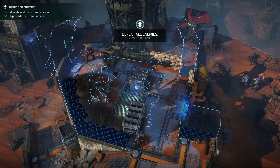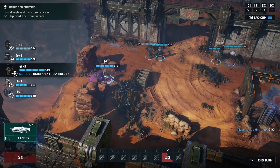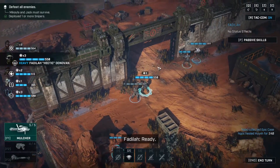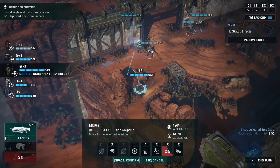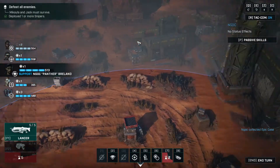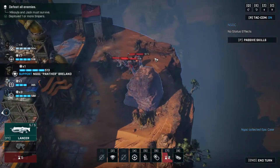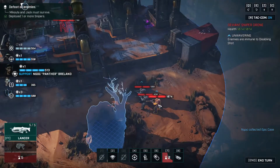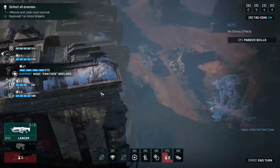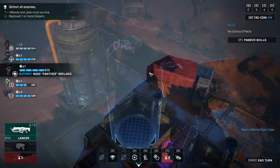We'll grab that crate with the support on the way through. The objective is up there and not too far away — I always misjudge the distance here. Another zealot! Alright, so we've got one of the crates — where are the other two? A deviant sniper drone. Oh, and there are two behind the building — one behind the building and one in between those silos.